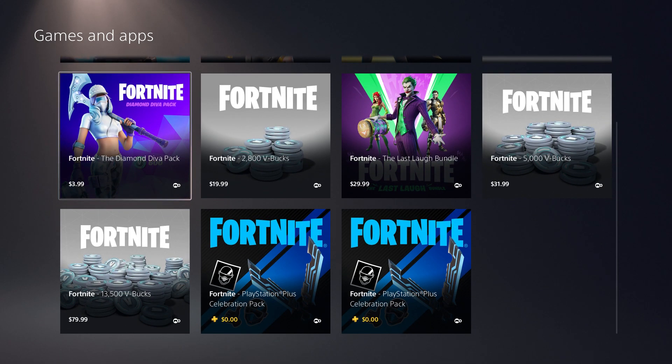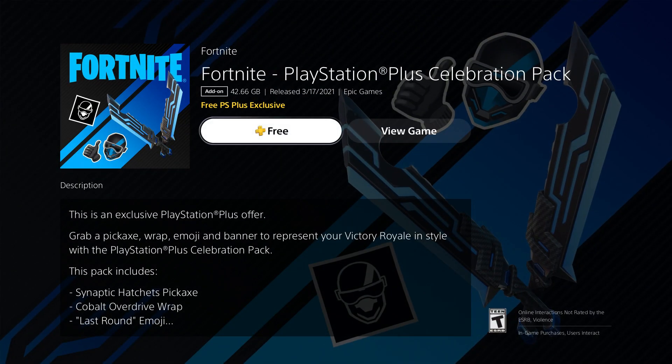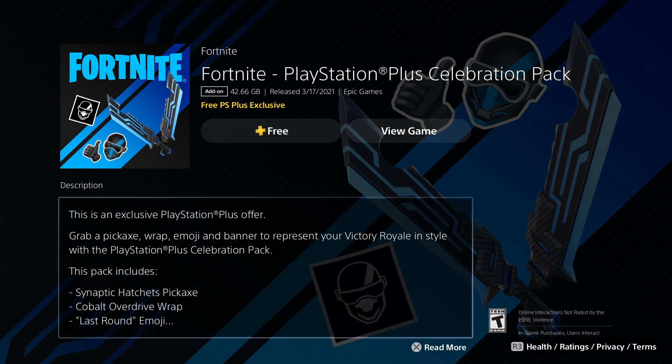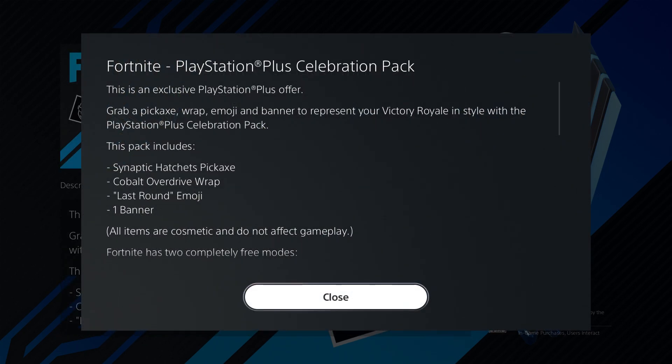Once you type in Fortnite, come over here where it says 'View All' and click on that. You will notice they now have the Celebration Pack for free. It comes with the pickaxe, the banners, an emoji, and one banner icon.